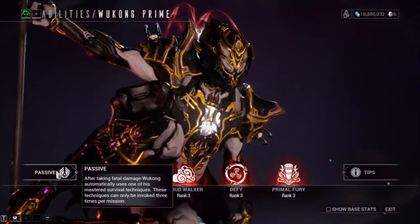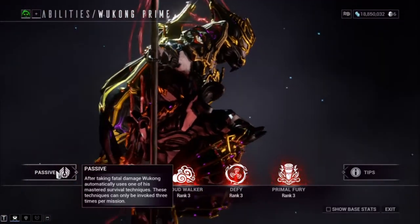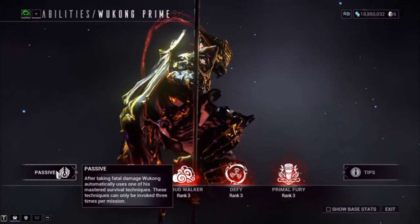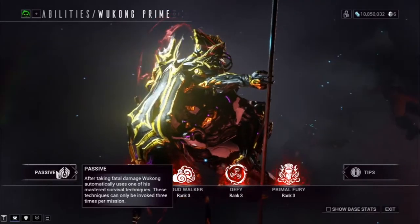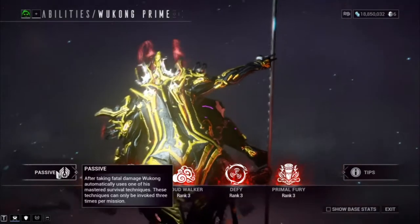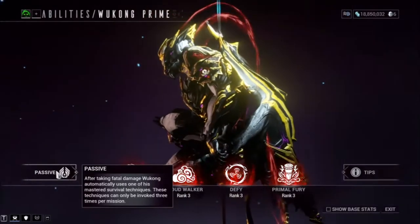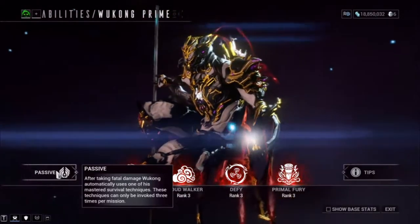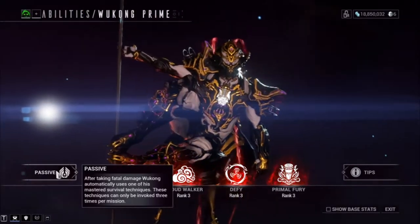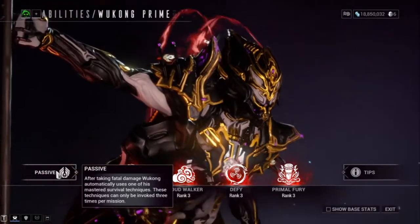The first technique is called Primal Forces — you are given 300% additional elemental damage for 60 seconds. Next is Heavenly Cloak: you go invisible for 30 seconds, and if you attack an enemy while invisible your position is not revealed. The third is called Cosmic Armor — you are invulnerable for 30 seconds. The fourth is called Monkey Luck.